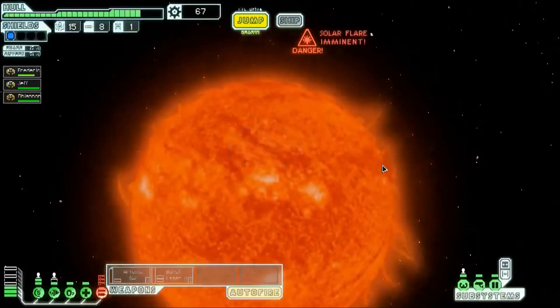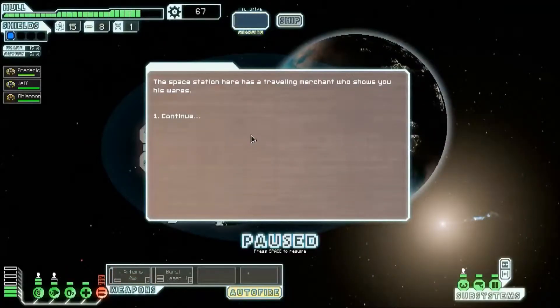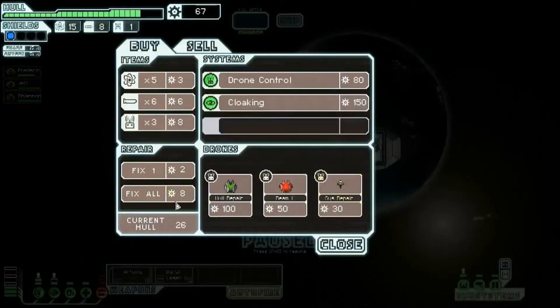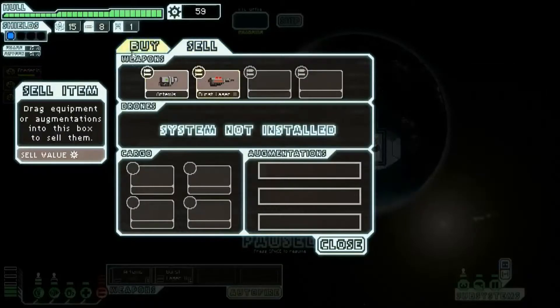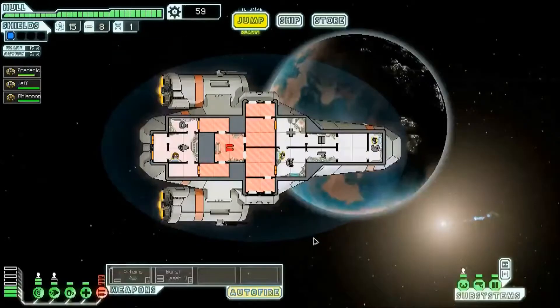We'll go to the store. Hope it's not pirates. The space station here has a travelling merchant who shows you his wares. We'll fix all our damage. That's nice, being able to repair that. But I don't have a drone system and I don't have enough scrap anyway. This is a pretty useless little shop, but at least we've got to repair. That's good. Repairing is good. We need to be able to do that.